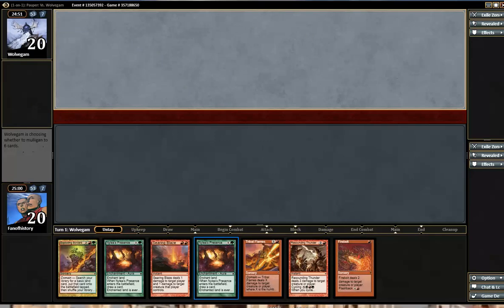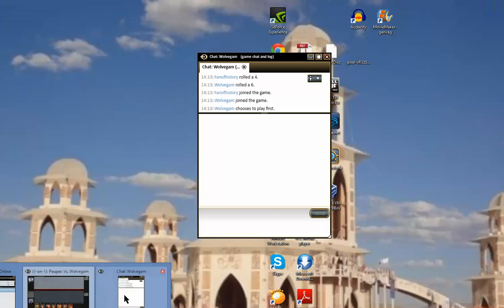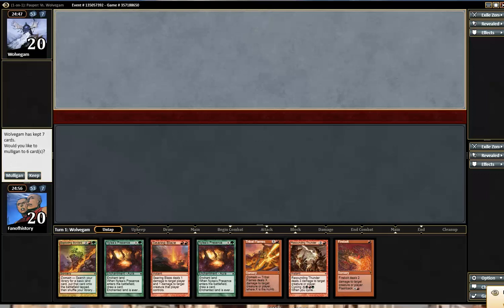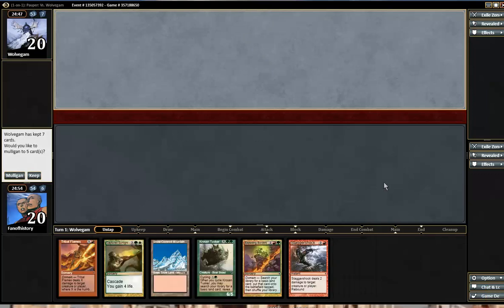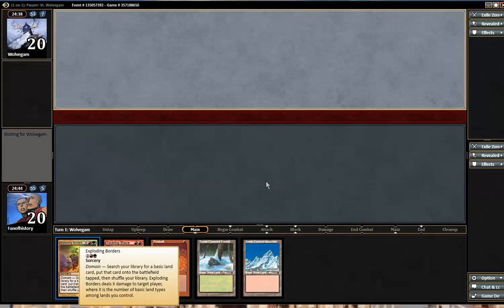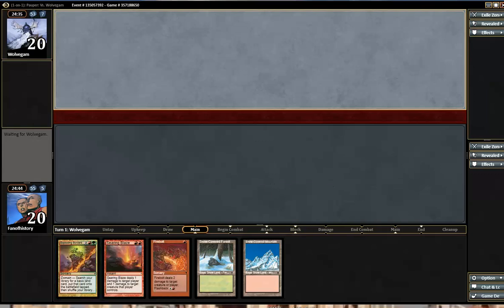Playing against Golem Foundry, and I don't have any lands. That's no good. Let's mulligan. I can't keep that either. Keeping this — not a very good hand.